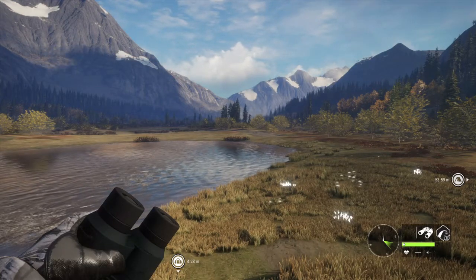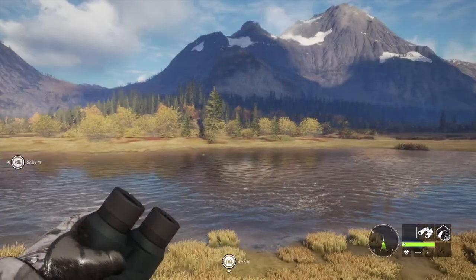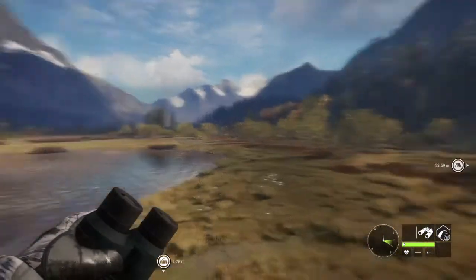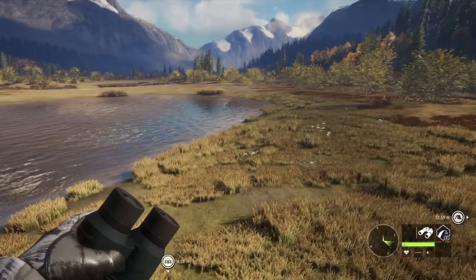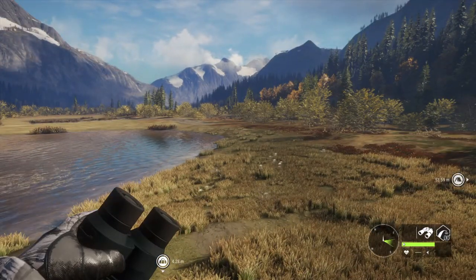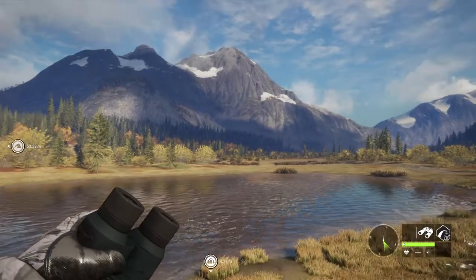Tripod stands are an excellent tool in Call of the Wild. Not only do they get you elevated, they also give you reduced hunting pressure when hunting from them — which is amazing. If you're hunting by rabbit burrows in Hirschfelden, you can just set one up and it'll be great. From Call of the Wild Tutorials and Layton Lake, happy hunting!